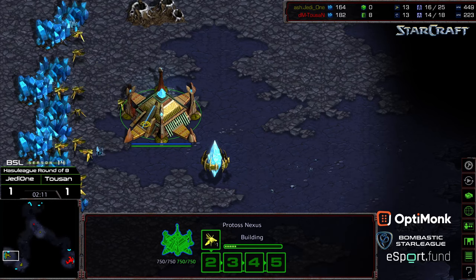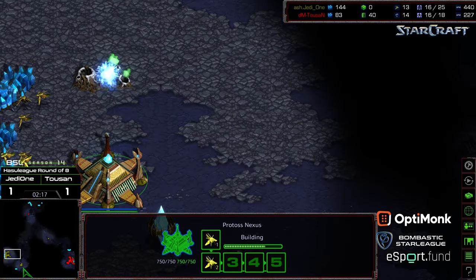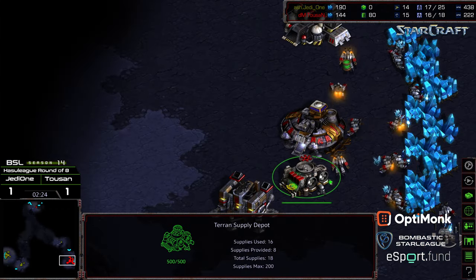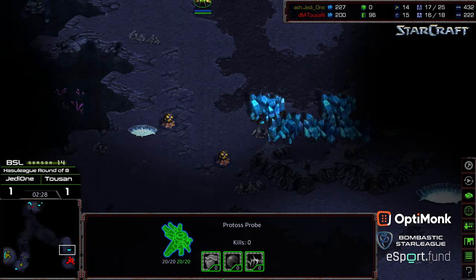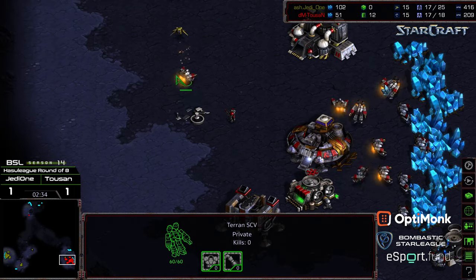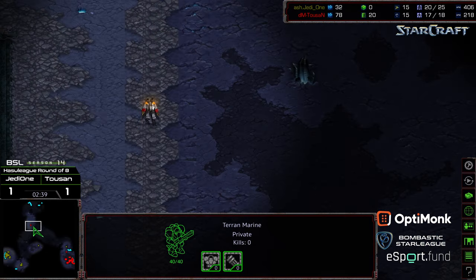Still no movement to plopping down gas, so it looks like this might be a second zealot — just a later gas than anticipated. First zealot certainly making its way towards the base with the probe. We'll see how well this probe can draw that marine out of position. Because if he can draw that marine north, it would be absolutely devastating. You can see he was initially trying to tap that SCV. The marine chasing this probe down.